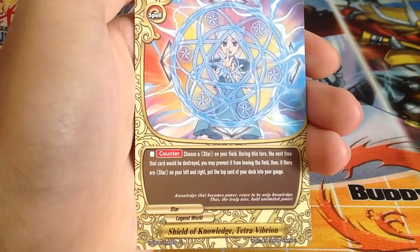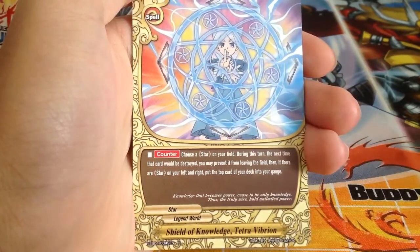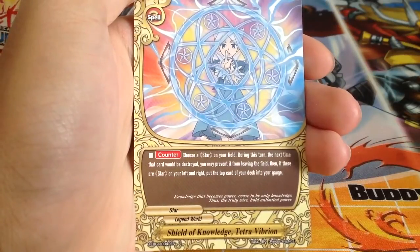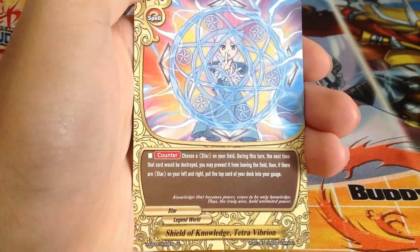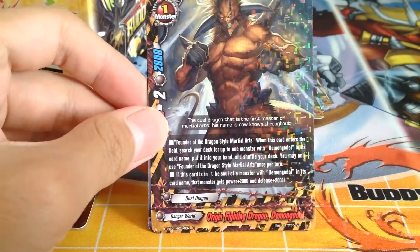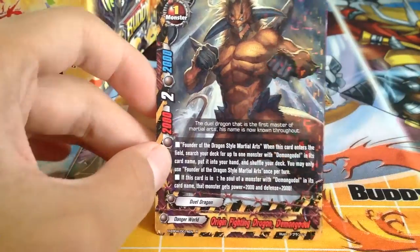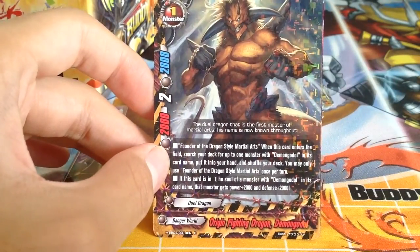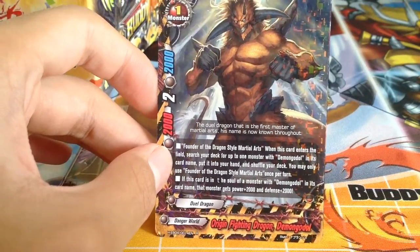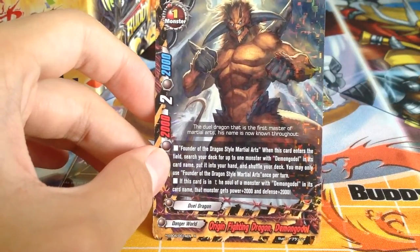Star support — basically a Dragon Barrier effect, and then increase your gauge if you have Star on the left or right. New Demon Godot: when this card enters the field, search your deck for up to 1 monster with 'Demon Godot' in its card name, put it into your hand, and shuffle your deck. You may only use Founder of Dragon Style Martial Arts once per turn.